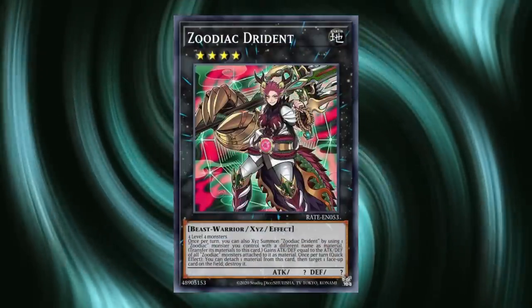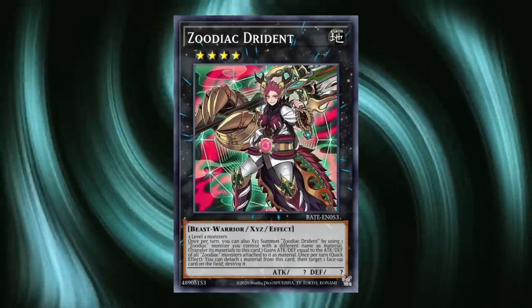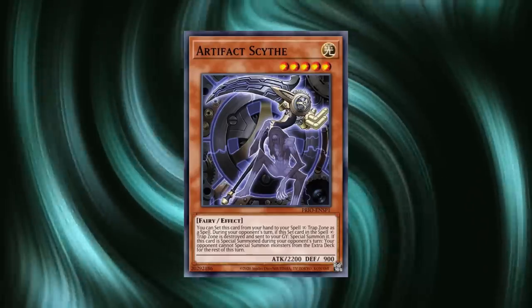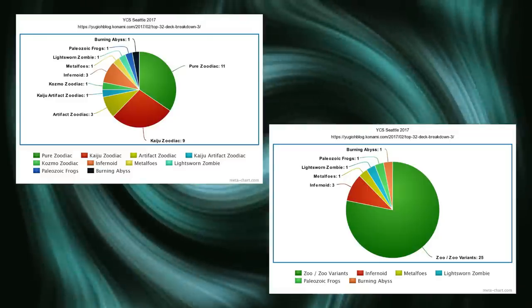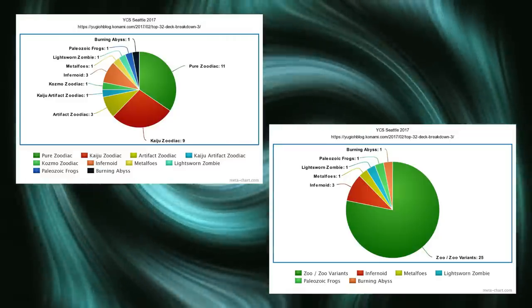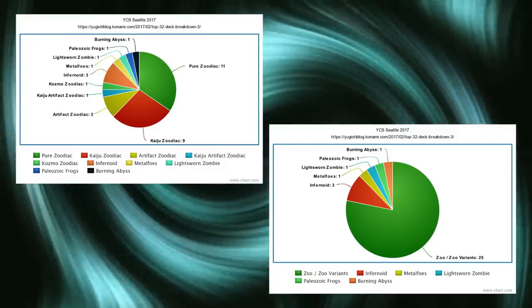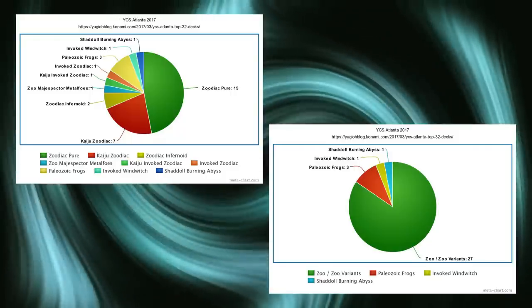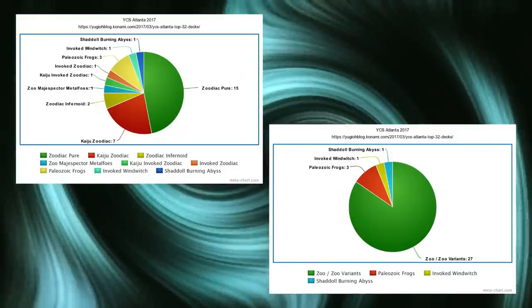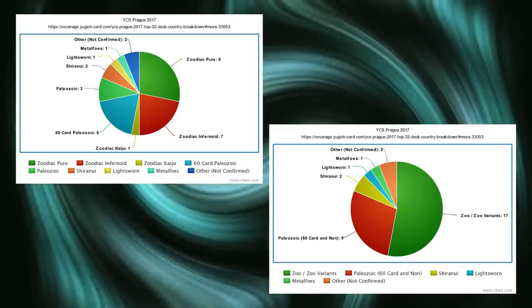From the introduction of Zoodiac, the deck immediately warped the format into a Drident-backed advantage generation game. Variants shifted around quickly, with Artifact Zoo, Kaiju Zoo, and Cosmo Zoo taking top spots immediately at YCS Seattle 2017 — in addition to eleven pure Zoodiac tops, making 25 of the top 32 that tournament Zoo or Zoo variants. This was followed by YCS Atlanta 2017 where 26 of the top 32 were Zoo, then 12 out of 16 at YCS Guatemala 2017, and 17 out of 32 at YCS Prague 2017.